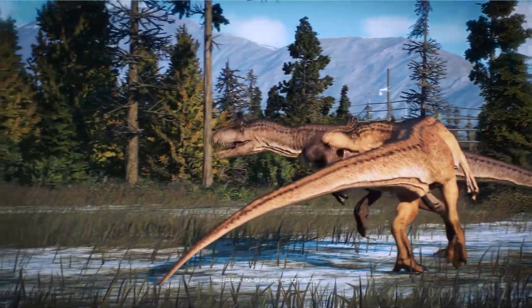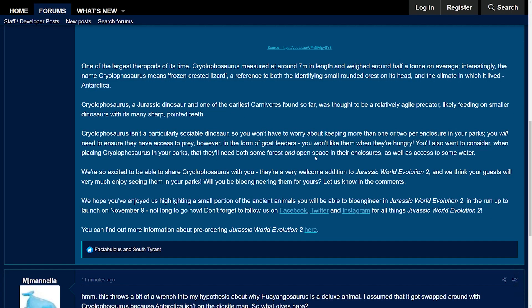Let's check out the forum post to see if there's anything new to talk about there. The info for Cryolophosaurus reads: one of the largest theropods of its time, measuring around 7 metres in length and weighing around half a ton on average. Interestingly, the name Cryolophosaurus means 'frozen crested lizard,' a reference to both the identifying small rounded crest on its head and the climate in which it lived — Antarctica. It was thought to be a relatively agile predator, likely feeding on smaller dinosaurs with its many sharp pointed teeth. Cryolophosaurus isn't a particularly sociable dinosaur, so you won't have to worry about keeping more than one or two per enclosure. You will need to ensure they have access to prey in the form of goat feeders — you won't like them when they're hungry.